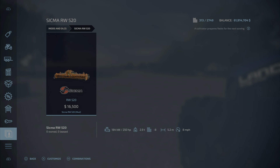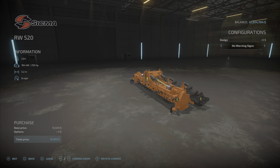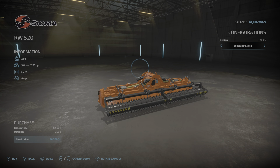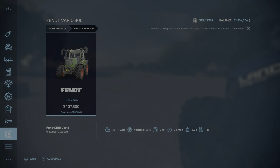Next up is the Sigma RW520 — 10.86 megabytes to download and install, costs $16,500. It's a cultivator, takes up 8 slots, requires 250 horsepower to run, and has a 5.2 meter work width. It has configurations for no warning signs and with warning signs.